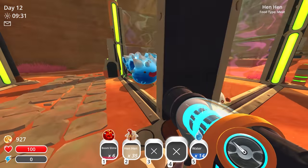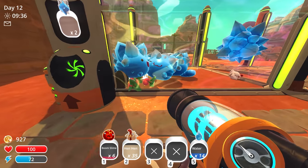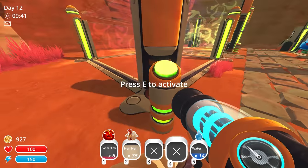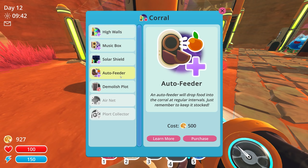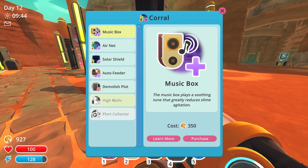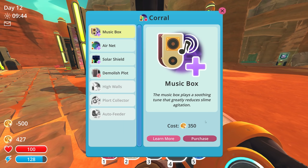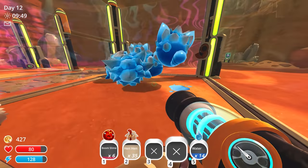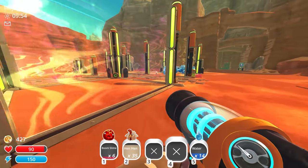Even though I know rock slimes aren't really native to this specific area, hopefully these guys are going to play nice. I know they can damage everything with their spiky rocks on their head, but hopefully they'll be fine. Look at these guys, they're all happy — look at that big ol' smile! Everyone's got a huge smile on their face. And I've got plorts over here too. I could upgrade this one with high walls, and then everything over here is going to have high walls. Auto-feeder is 500 — it makes sense to put an auto feeder on the thing that actually has stuff inside of it. Let's do that.